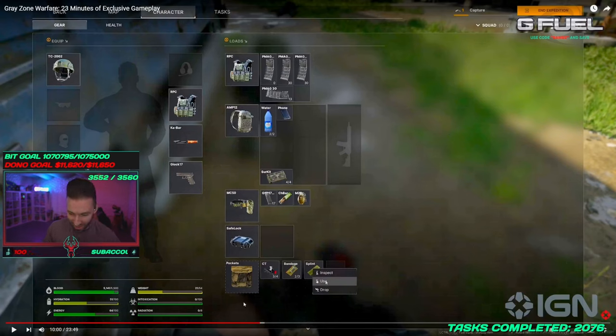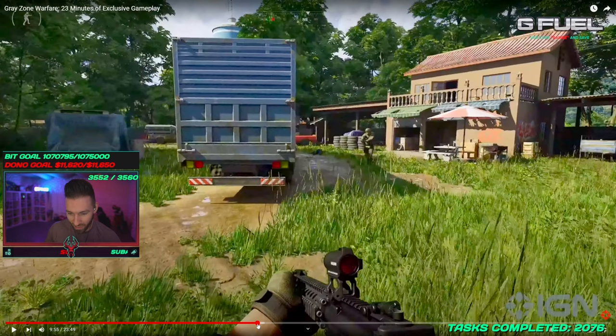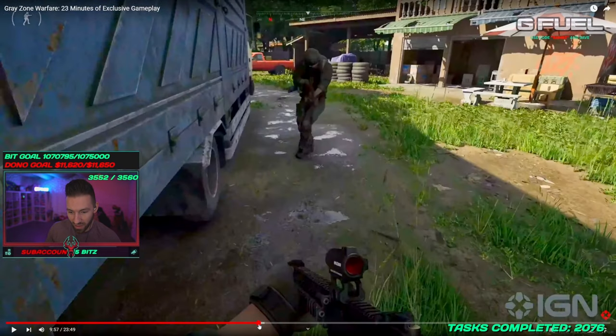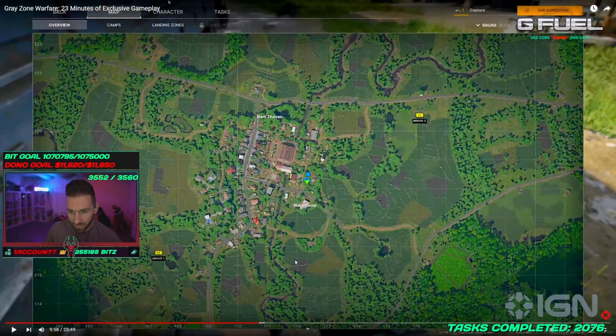He opens his inventory — I want to see this inventory menu. This is sick! You actually have a map of the surrounding areas. You can see different things and mark where you landed. You can monitor your tasks, different landing zones — I'm guessing Bravo One and Two are camps, or maybe enemy encampments.